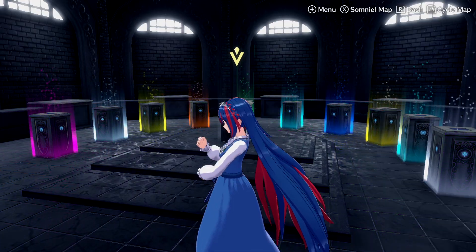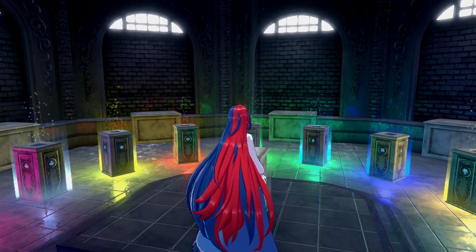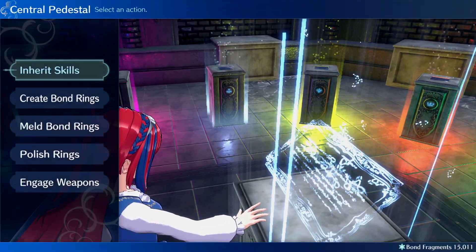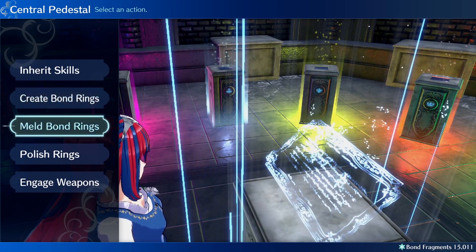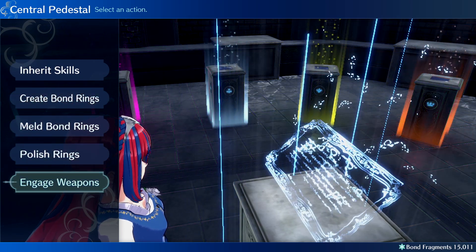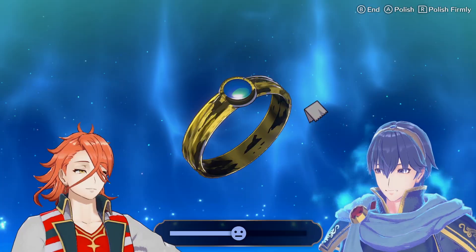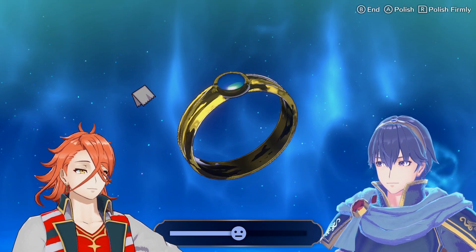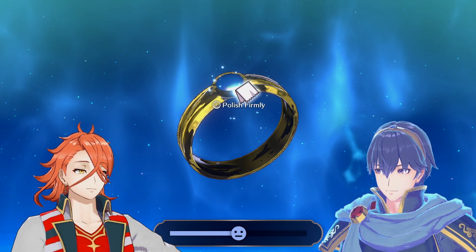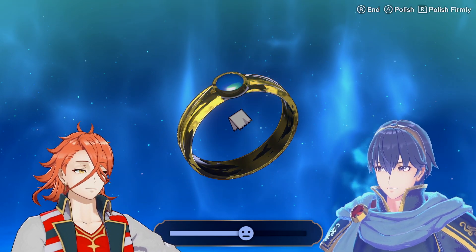Once you're finished at the arena, immediately head over to the ring chamber. It's here where characters can create and meld bond rings, inherit a hero's skills and abilities, augment a hero's legendary weapons, and further increase a unit's bond level with a hero by polishing their ring. This last mechanic is not essential every visit — just keep an eye on how happy or sad a hero is and polish the ring when needed.